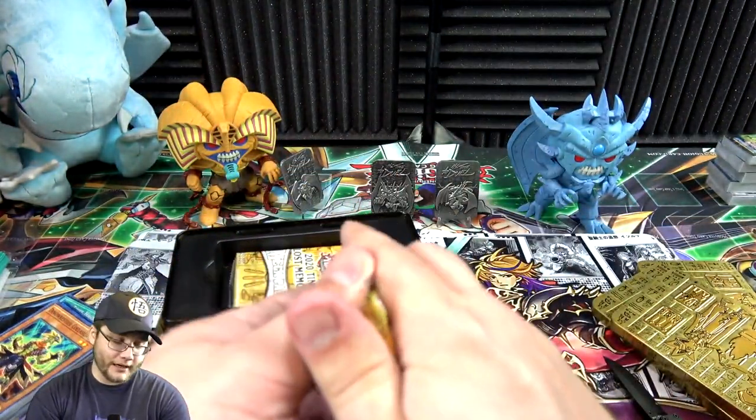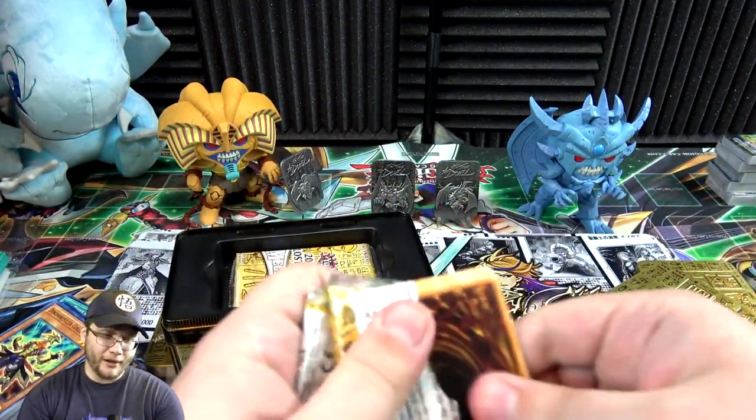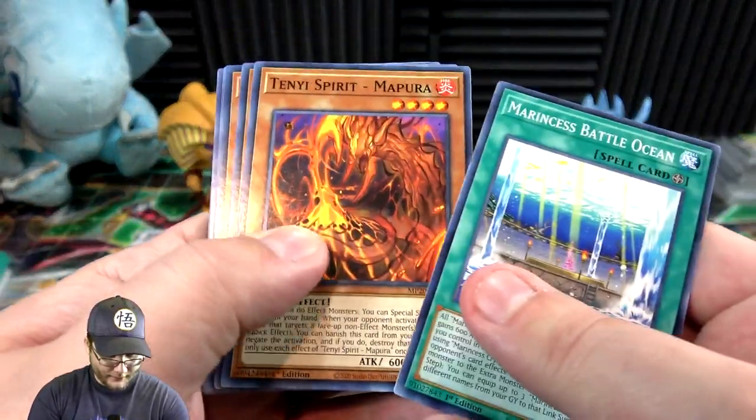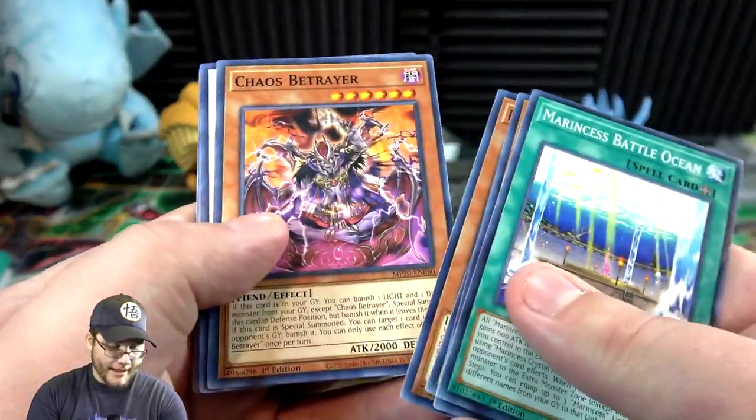Only two tins left so we're gonna get that Dragoon and also that Apollousa — I'm more concerned with Apollousa honestly, because again I do not have one right now. So I wouldn't mind it.